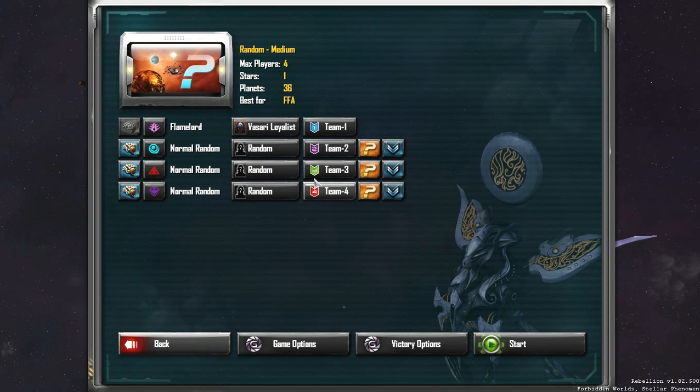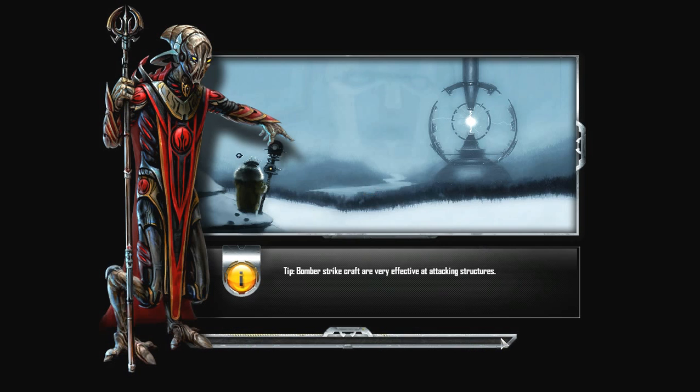However, I'm going to set the AI opponents all to hard difficulty, because I know you want to see me squirm. This will be a free-for-all, four-player map with 36 planets. Let's begin, shall we?